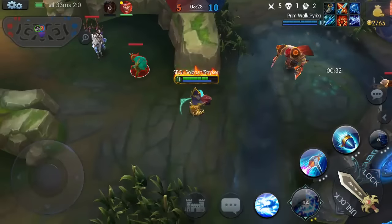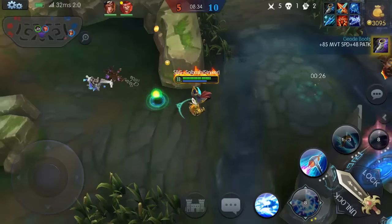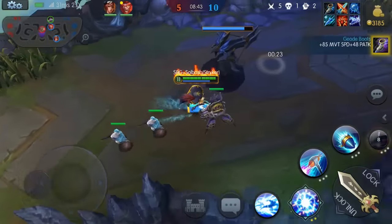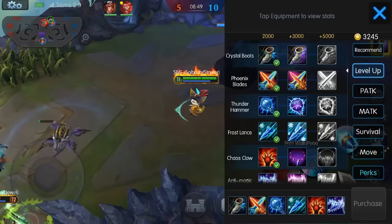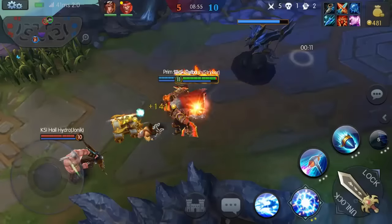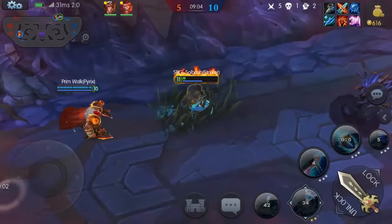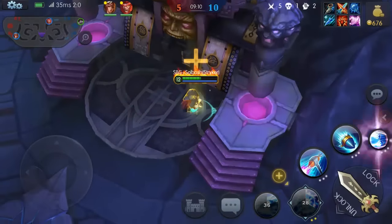Once we hit level 12 we'll be able to have the third level ultimate. In the recommended build it does go into what they call the fourth level ultimate from an item, but I hardly ever build into that with Striker because it's already so good and comes back pretty quick. Now let's go ahead and go with more magical defense — I now have 30 magical defense. Jonic you're caught, Ember you ran into it as well. They don't know I have that much magic defense — that's probably what let me survive.